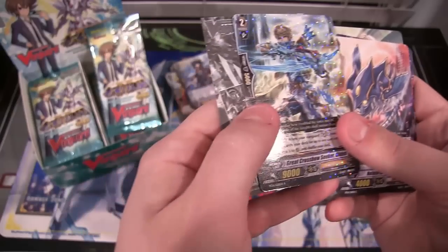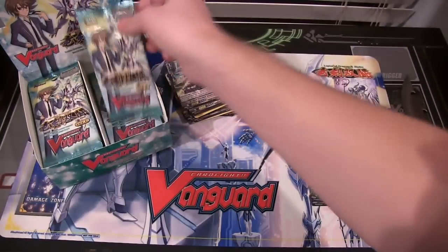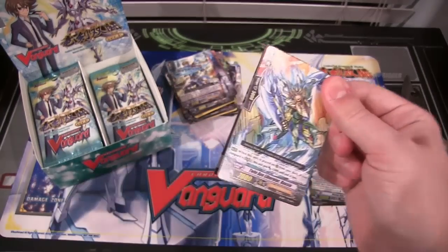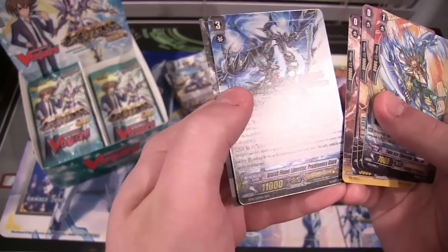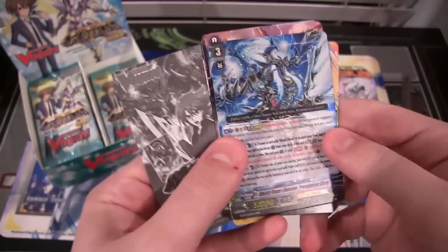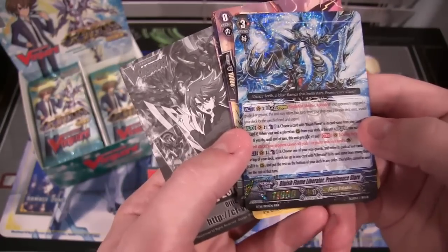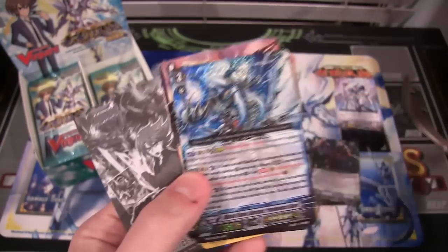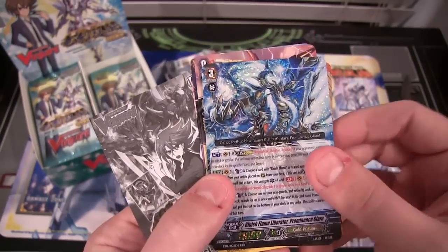Hopefully we'll see some of those. We have a Royal Paladin rare — Great Crossbow Seeker Gildus. There's a Gold Paladin. And — oh yes! Bluish Flame Liberator Prominence Glare! That is one of the Gold Paladins I needed. It looks so cool. It's one of my favorites — it's the reason I kind of decided to go with Gold Paladin. I was looking through all different cards and I just really like the way this card looks. I was trying to debate which paladin to go with because I wanted to go with one of them. I think I want to go back with Gold Paladin. I always liked special duke and I still have that build even.